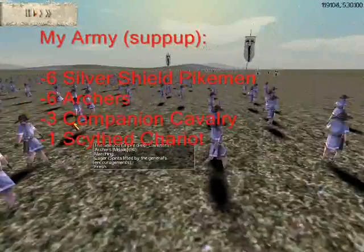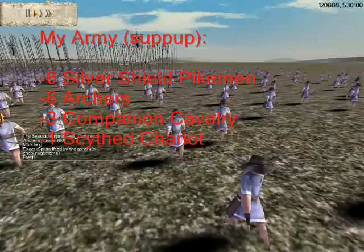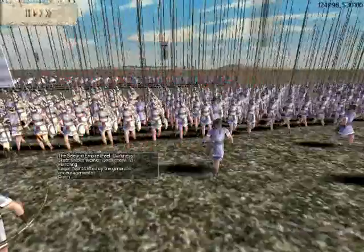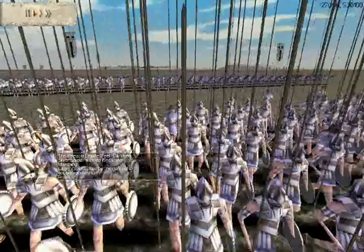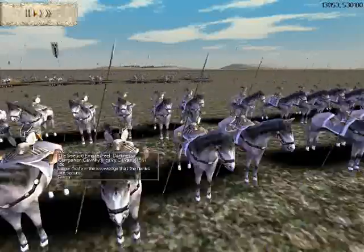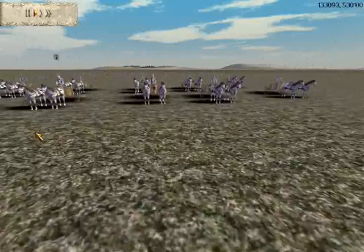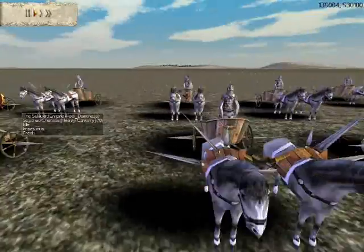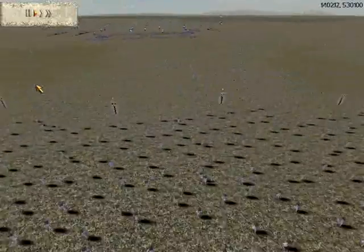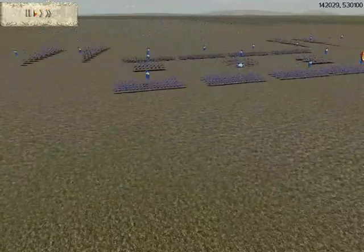Let's take a look at my army first. My army consists of 6 Silver Shield Pike Blocks, 6 Archers, 3 Companion Cavalry, and 1 Scythe Chariot. I put my archers on the front line followed closely behind by my Silver Shield Pikemen to support if needed, then my Companion Cavalry, and in the very back my 1 unit of Scythe Chariots to avoid them running amok from enemy archer fire.